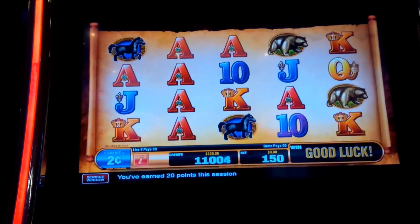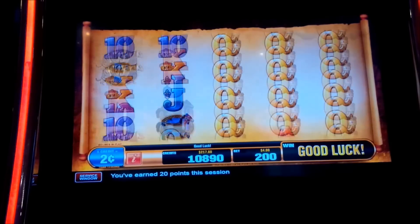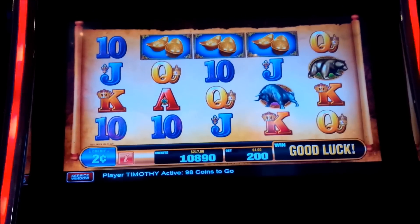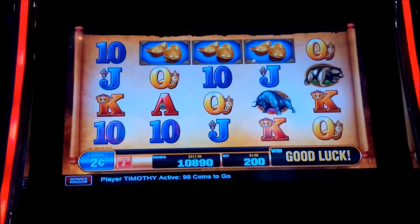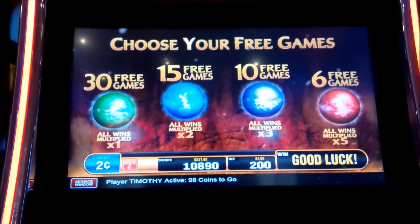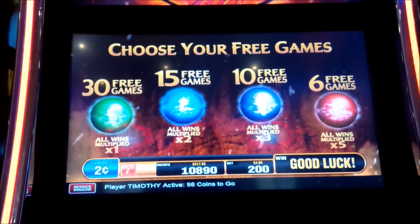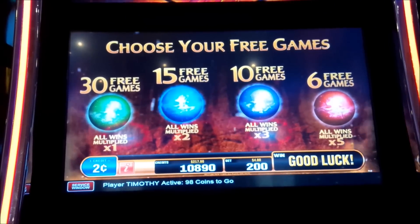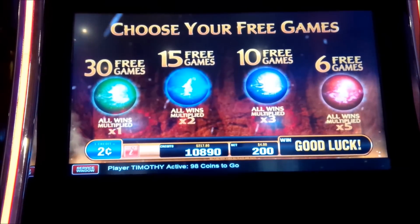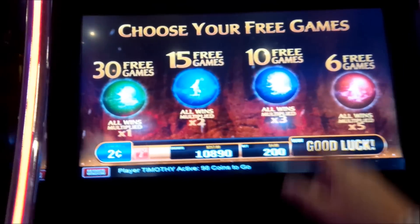Let's go on a run. That's on a four dollar bet — I love it, I love it. Oh we got free games! What do we got? Six free games or ten free games. Okay, these are all equivalent. Let's do the ten.